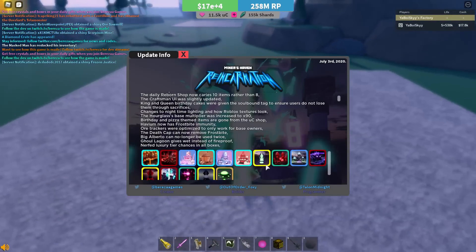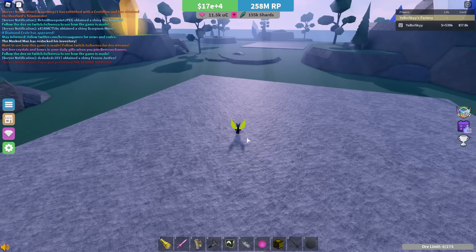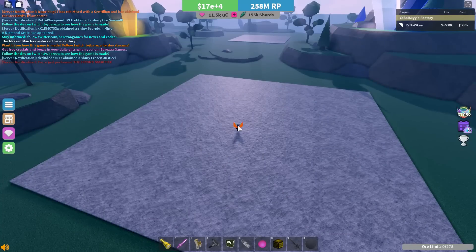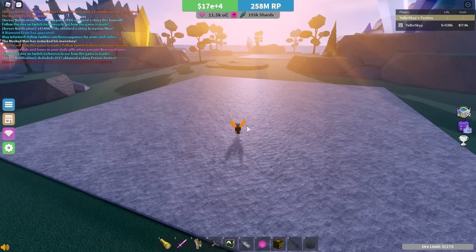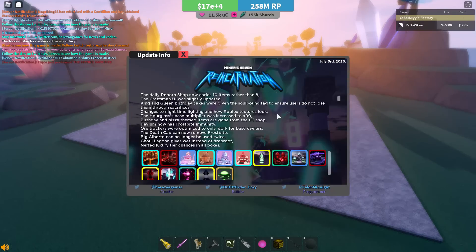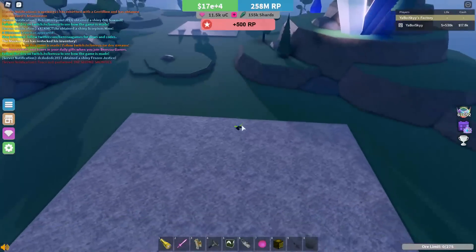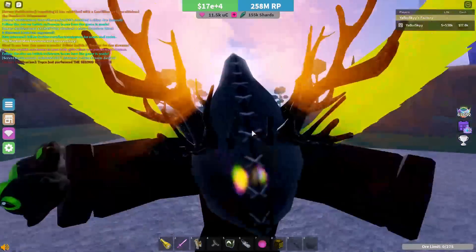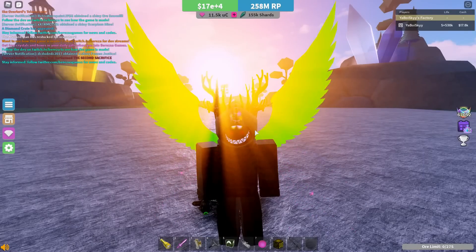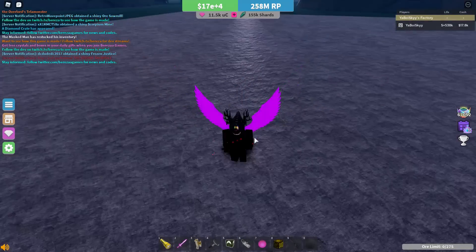That's all of the new stuff in this update — all the new items and changes. I actually think it's a pretty good update. I've enjoyed it quite a bit, other than Miner's Haven being completely broken right now. Ignoring that, it's a pretty fun update with some really nice superstitious items and solid quality of life changes. Hopefully one day Talon will get the game fixed and people will look back on this as just a solid little quality of life update. Thank you everyone for watching — description has Discord server, Twitter, and all that. Subscribe, like, and peace out everyone.